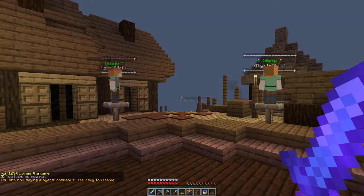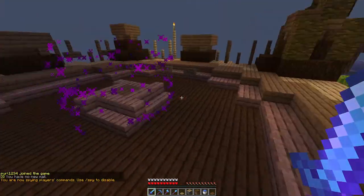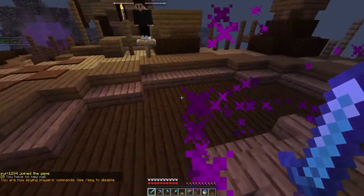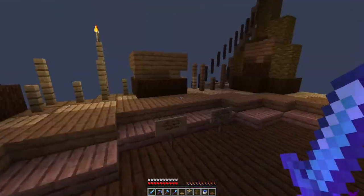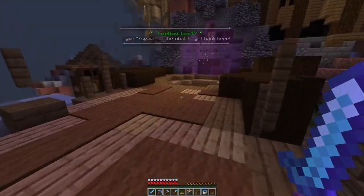Let's jump right into it! As soon as you join the server, you spawn right about here. What a beautiful server it is — you have signs. Unfortunately you cannot break them, because obviously this has got unbreakable blocks.